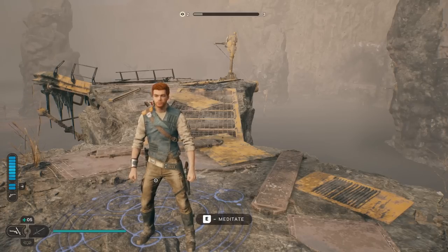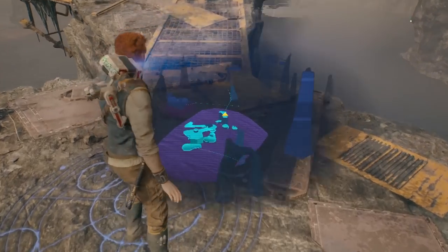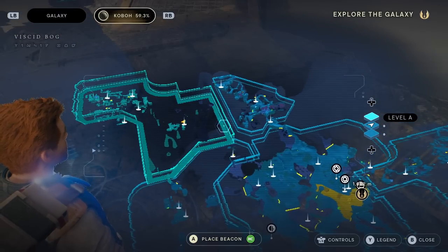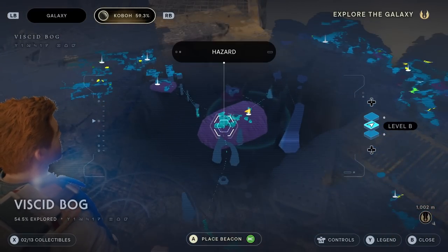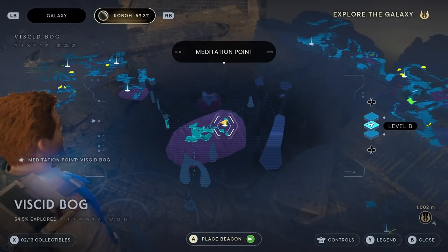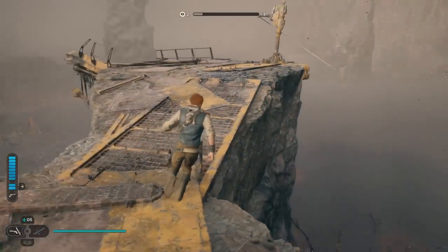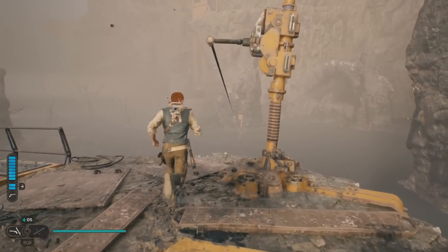I'm going to show you how to 100% the Chamber of Connection — we're going to get all echoes, all scans, everything. In order to get there, over in this region, the Viscid Bog, there's a meditation point called the Viscid Bog meditation point. From there you go across this bridge and you're going to jump on this line.